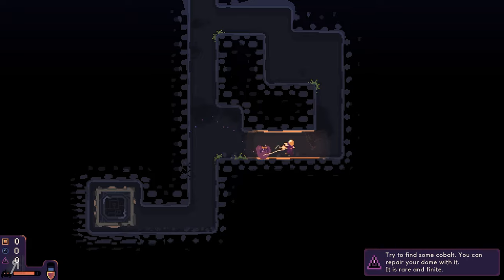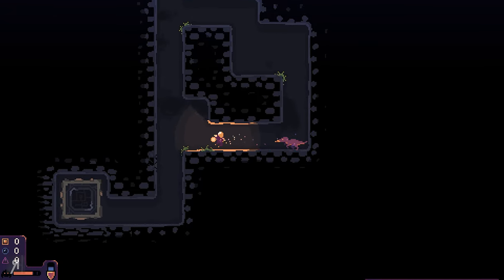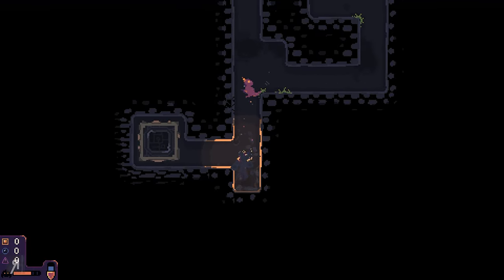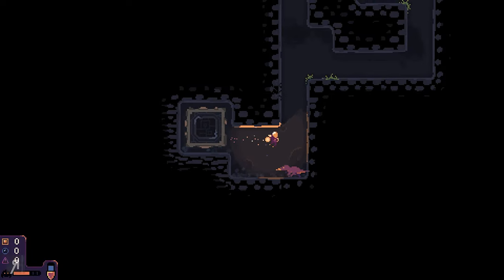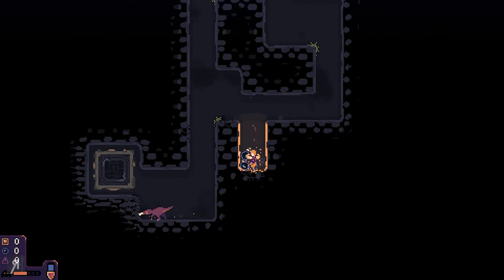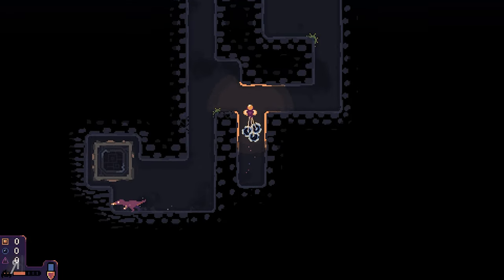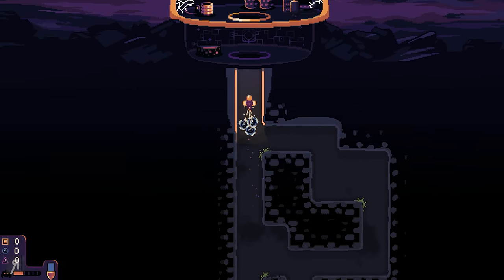I'm going to drop Drillbert down here — there he goes! That is very cute. He's going to come down here and go and drill. I'm going to go down a different direction myself. Is that cobalt over there? I'm not entirely sure, but there are more enemies coming relatively soon so I'm going to head back up. I'm really low on HP — this is real bad.